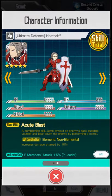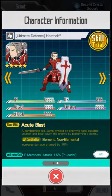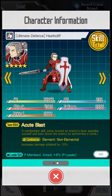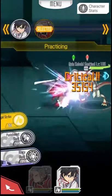And this sword skill is Acute Blast — a combination skill. Drop toward an enemy's back, guarding yourself, and bear down the enemy by performing a combination skill. Let's check out Rigid Strike — the Shield Bash one.